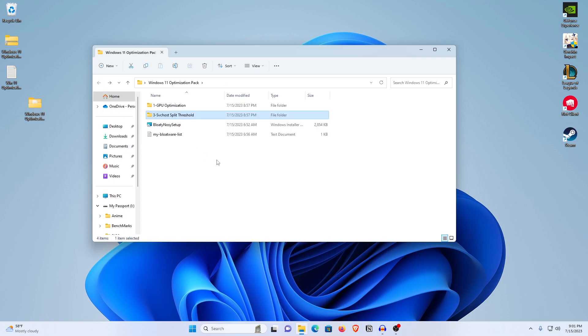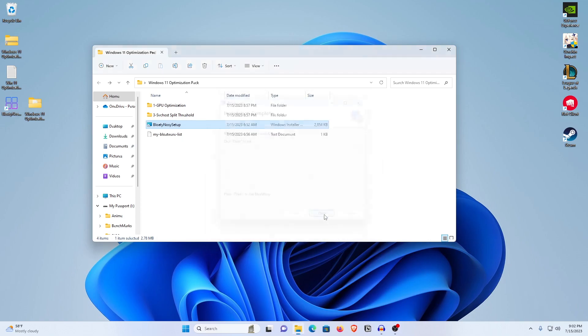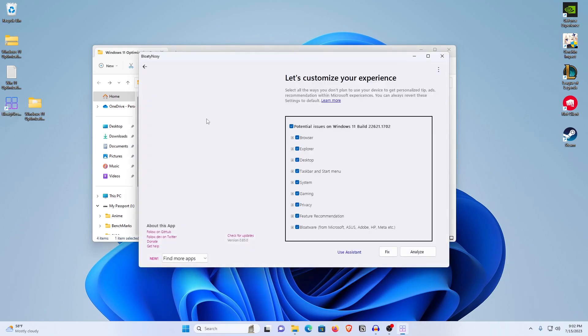Moving on to the most important step: de-bloating and completely optimizing Windows 11. For that, you need to install the BloatyNosy setup — just double click on it, click Next, install it wherever you want, hit Next again, and it will install within a couple of seconds. Once installed, hit Close and launch it from your desktop. No need to run it as admin. This is the initial interface, but this program has a lot of layers, so I'm going to guide you through one by one.